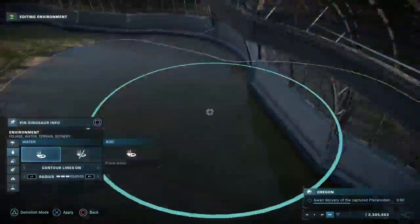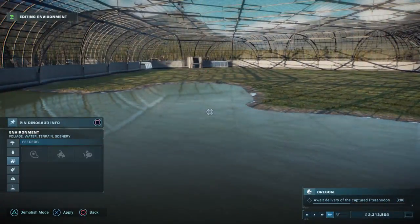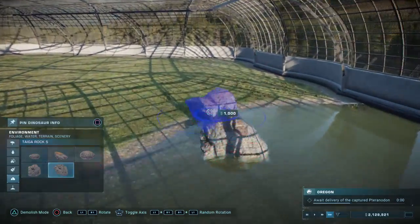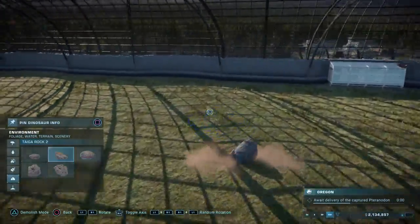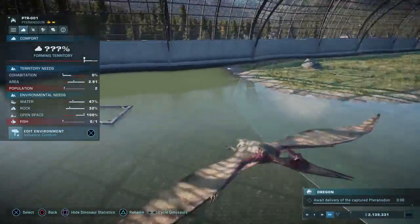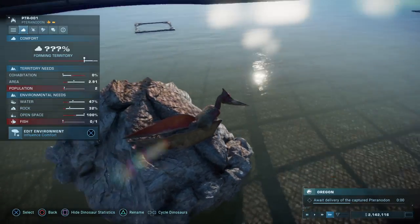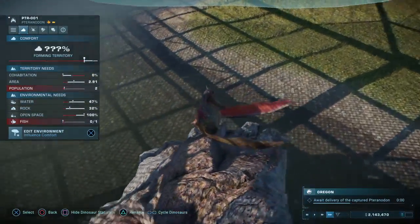I like my water to kind of connect outside of the enclosure so it looks like there was water there beforehand. Let's grab some fish feeders and throw in some large rocks for a nice mix. What else do you need besides being lonely? Shouldn't you have fish now because you have feeders? Plenty of open space, rock, and water. Population needs to go up but that should be solved soon — they look freaking immaculate in this game though.